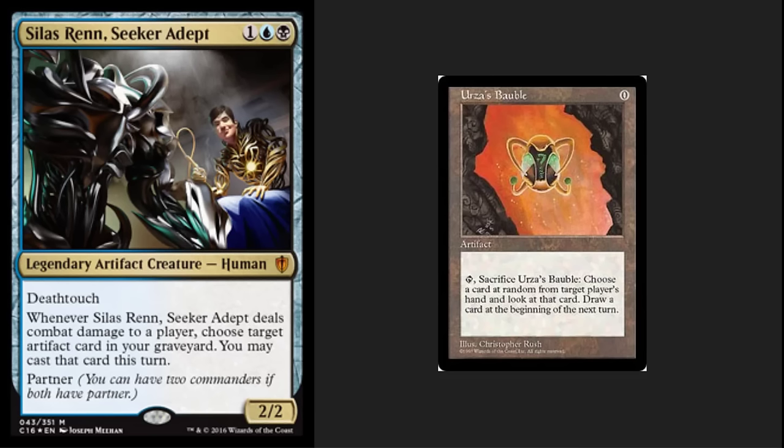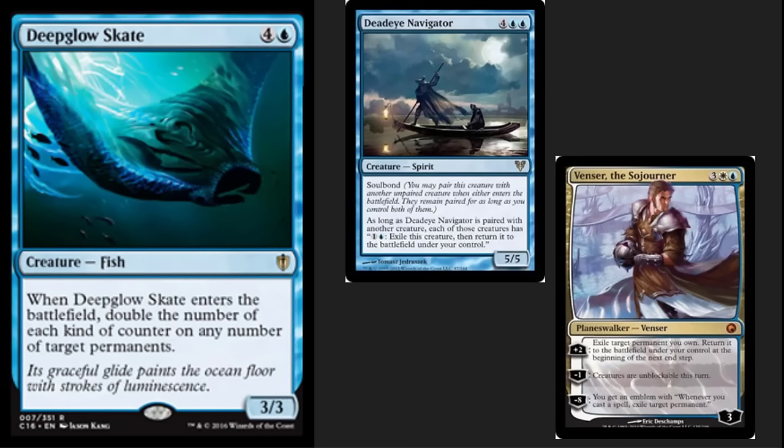I can't pass up an opportunity to talk about Deep Glow Skate. This five-mana caster is incredible — the ability to double the counters on a permanent when it comes into play is going to be incredibly powerful. This is another card that pairs well with the broken Deadeye Navigator, but I also really like it with Venser. Venser is going to allow you to exile the Skate very easily, double counters, and get up to ultimating your Planeswalkers very easily.